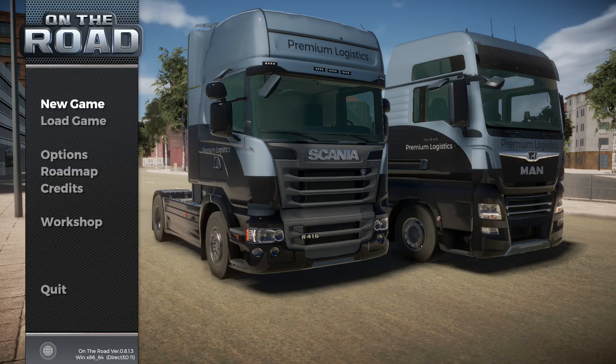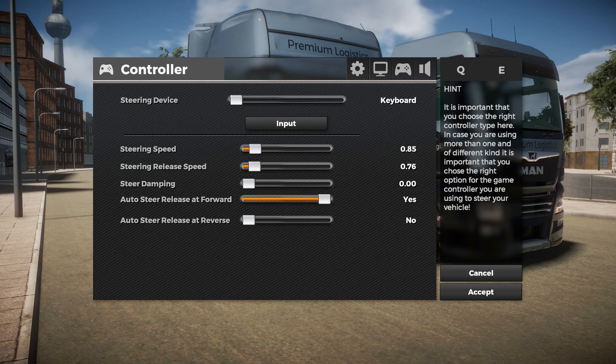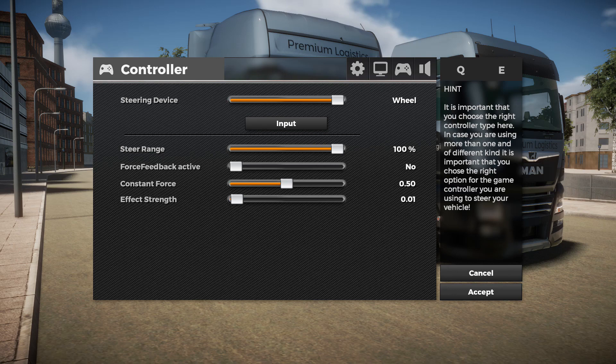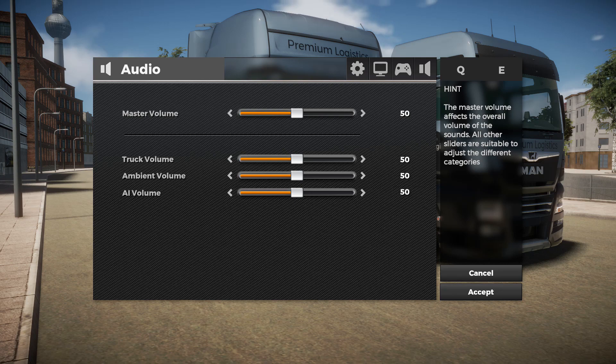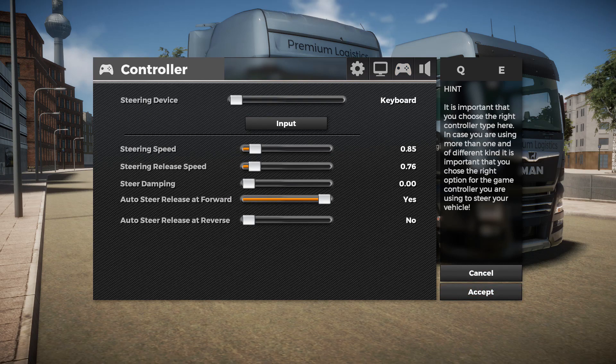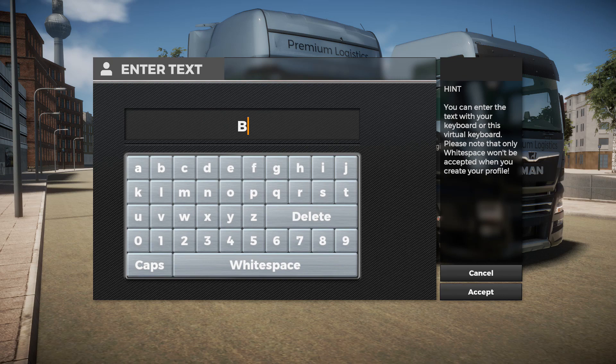It's early access on Steam as an early access game — it's £16.30 I believe. We've got features for keyboard, gamepad and wheel. I will be using keyboard. I think most people who play these types of games will be using keyboard or gamepad. I know there are quite a few people out there happy to buy a steering wheel, but at this time I'm not going to buy one. So we'll just set up the player name and company name.